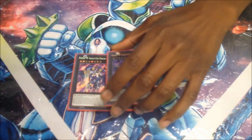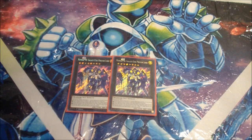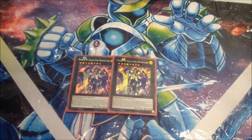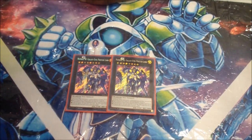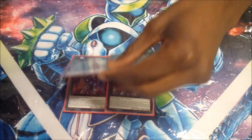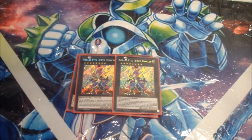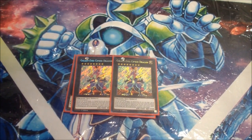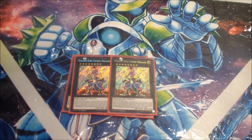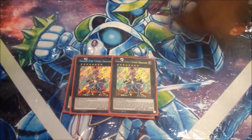We also have double Number 90 — the best Xyz in this extra deck overall. Negation, protection, and searching, so it's amazing. It's 3000 defense and it's generic. Next up is double Galaxy Eyes Cypher Dragon. I might cut him to one because he's only good in specific situations — against Mech Knight Invokes he could be good, or Gouki late game if you can get to game three. You can steal the game, but that's all he can do. He's only in here at two; I might come down to one for a Dark Minder.